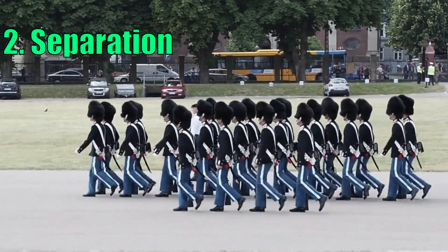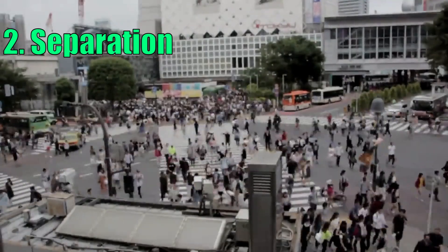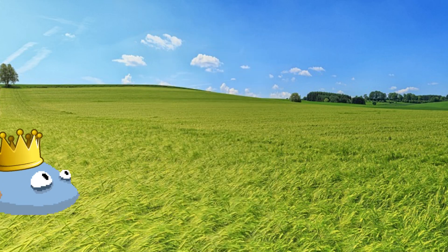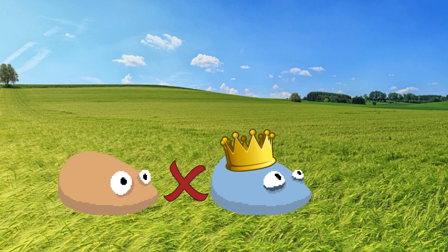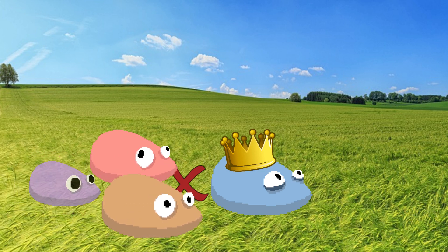We assume everyone moves in a similar direction and all we want is to prevent crowding, so we basically have everything we need. Tedlings will use arrival to go behind the leader while also avoiding each other using separation.